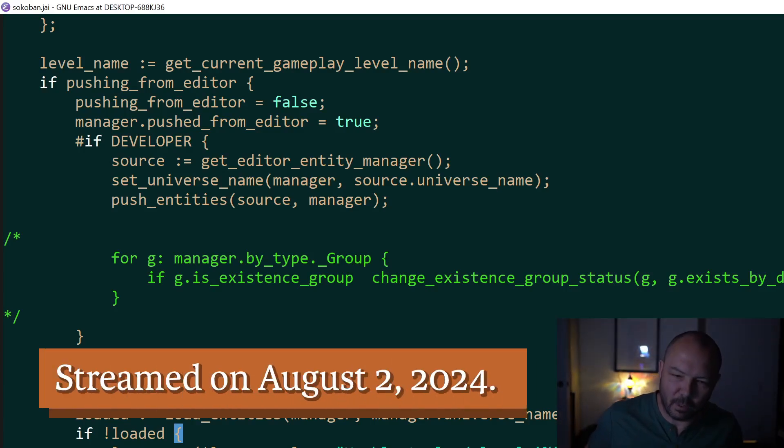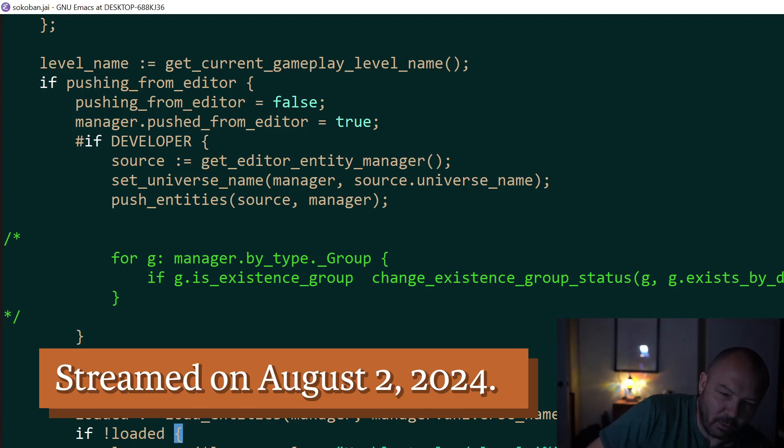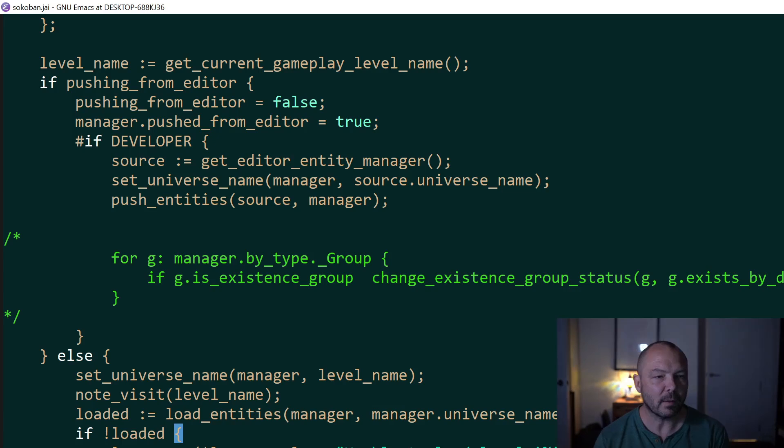All right, so what I'm going to do tonight — I have one goal. And that goal is: right now in the game, as you wander around through the game, you go from the overworld into levels, then you finish levels and go back to the overworld. And right now, we reload the overworld every time.